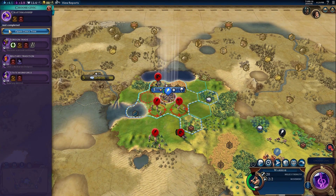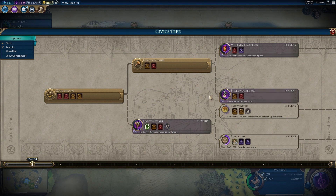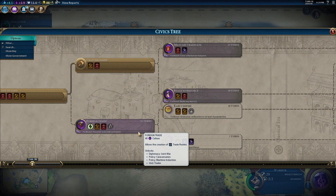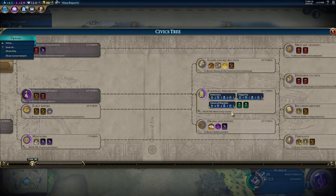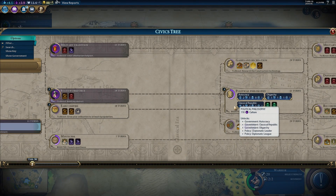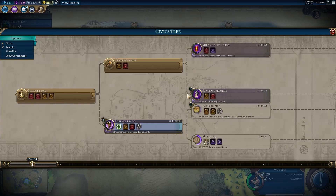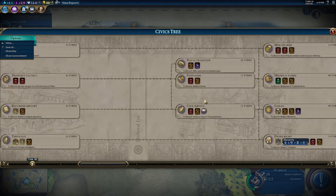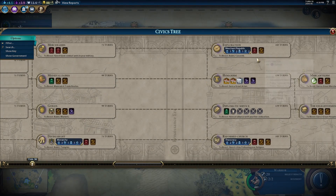Everything's covered in barbarians. It would be hilarious if they took the city - they won't, because you're only on Prince difficulty. They generally won't take your capital on that setting. It's good to go for some Political Philosophy eventually - I go right for the merchant tradition. You have to go through the first tier first - but Merchant Republic is beautiful, it's amazing.